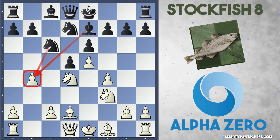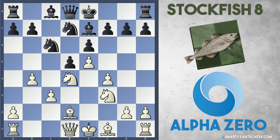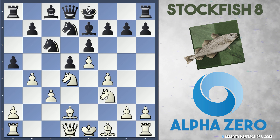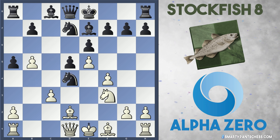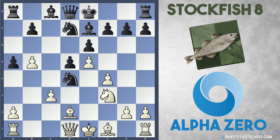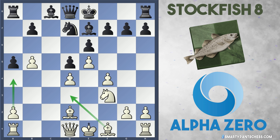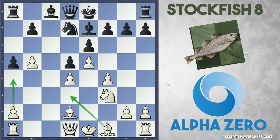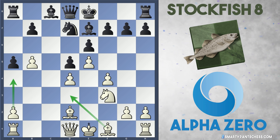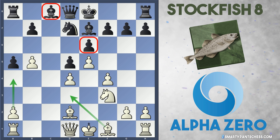White recaptures the pawn on d4. Stockfish develops Nc6, hitting the b4 pawn, but AlphaZero calmly plays c3 to defend. Black now plays a5 hitting the b4 pawn, so white's forced to push up to b5. Stockfish captures the knight on d4 and AlphaZero recaptures with the c pawn. AlphaZero's plan is simple: just play Bd3 and a4. I think white has a very nice position — I prefer to play white here, because this bishop on c8 for black is just terribly locked in behind the e6 pawn. A typical French bishop.